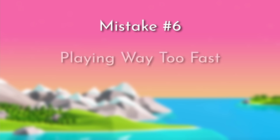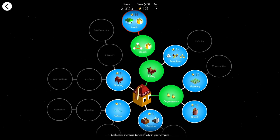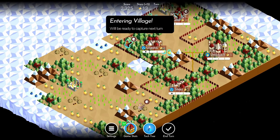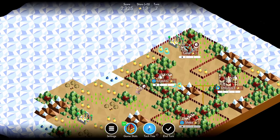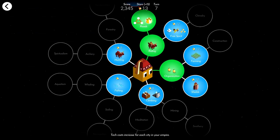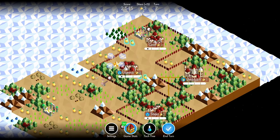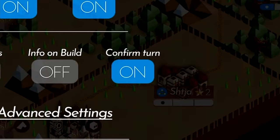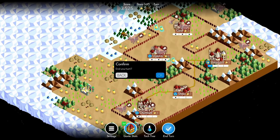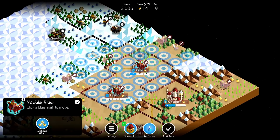The sixth, and in my opinion most critical mistake new players make, is playing way too fast. It's okay to take a couple of minutes to plan out your turn. Take note of how many stars you have, plan out what techs to research before capturing new cities, what cities to upgrade and in what order, and what troops to train and how to move them. Doing this will ensure far fewer mistakes and will really elevate your skill. I recommend turning on the confirm turn toggle in settings to avoid accidentally skipping your turn, and you can tap and hold the end turn button to see if you have any units left to move.